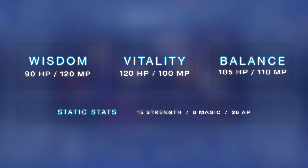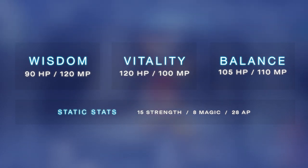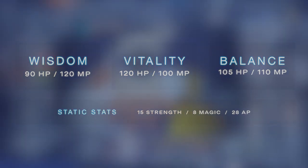So those are your three choices to determine your base HP and MP. These base stat numbers are the same across beginner, standard, and proud difficulty modes. It's also worth mentioning that no matter which desire you choose, your other base stats of Strength, Magic, and Ability points will always start at 15, 8, and 28 respectively.